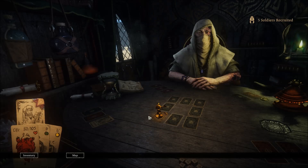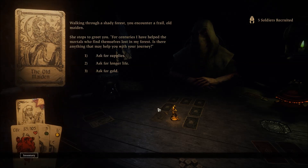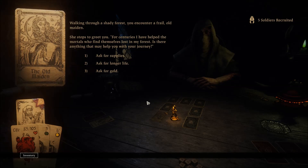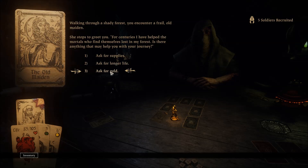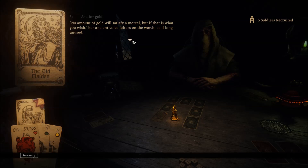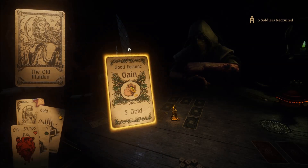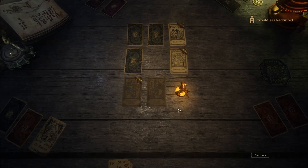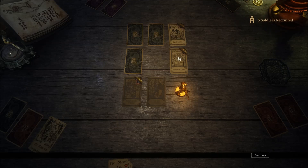Here we are at the next place. Walking through a shady forest, you encounter a frail old maiden. She stops to greet you: for centuries I have helped the mortals who find themselves lost in my forest — is there anything that may help you with your journey? Ask for gold — the amount of gold will satisfy a mortal, but if that is what you wish... I bet I should have asked for a longer life — that probably would have increased my max health. I'll take the little bit of gold gain here.